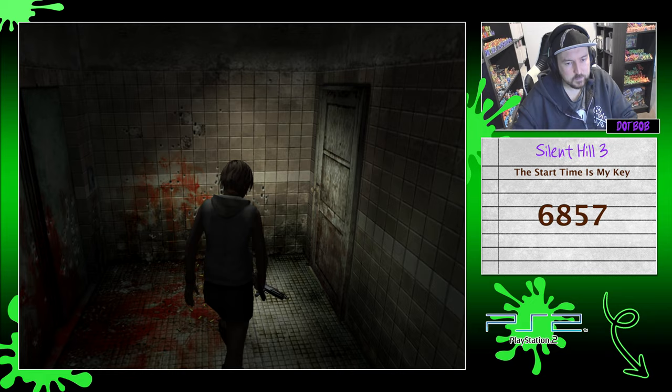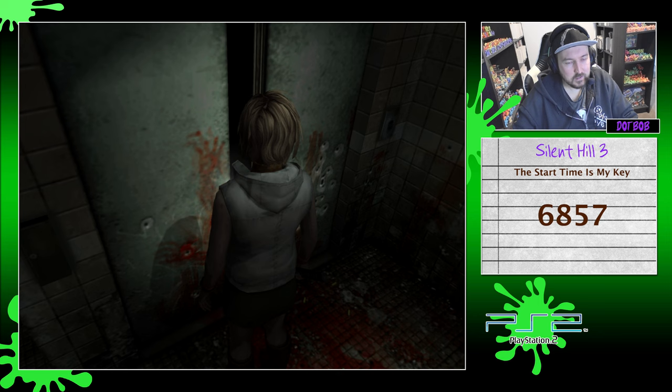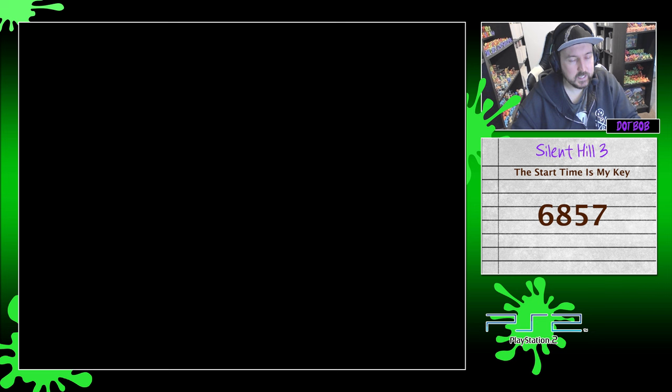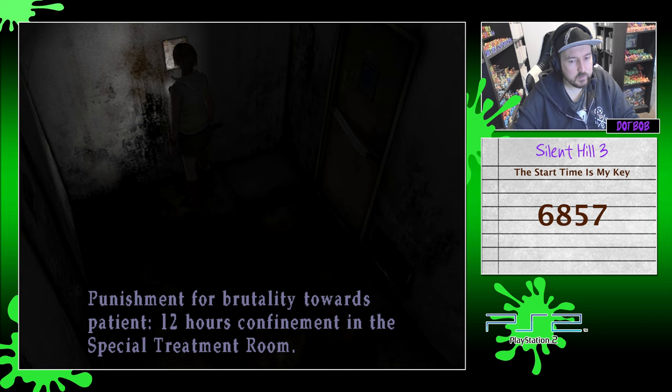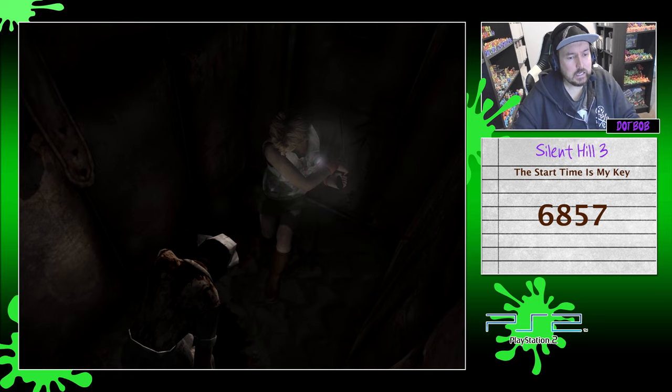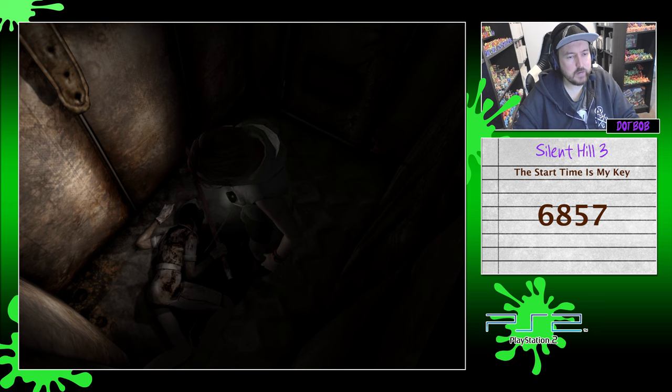That's a machine gun on the floor right there — hey hey! Easy game. Third floor, I guess. First door upstairs is open. There's a memo on the wall: 'Punishment for brutality towards the patient — 12 hours confinement in the special treatment room. Trick is not to leave any marks.' So the staff here weren't particularly nice people. Fucking nurse! That was another little trap — courtesy of the game.